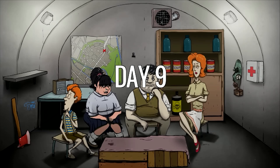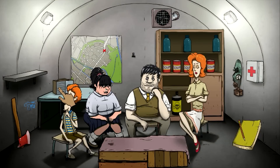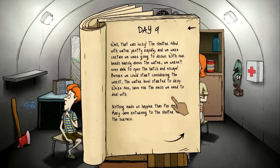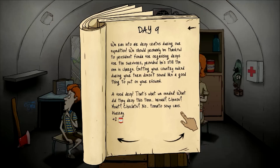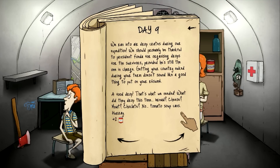Here she comes — she's back! She brought a med kit, water, and a new radio! Mary Jane, you da bomb! The shelter filled with water pretty rapidly and we were certain we were going to drown. With our heads barely above water, we weren't even able to open the hatch and escape. Before we could consider the worst, the water level started to drop. We're fine, save for the mess. Nothing made us happier than the sight of Mary Jane returning from the surface. We ran into airdrop crates during the expedition — we should probably be thankful to President Fonda for organizing drops for the survivors.